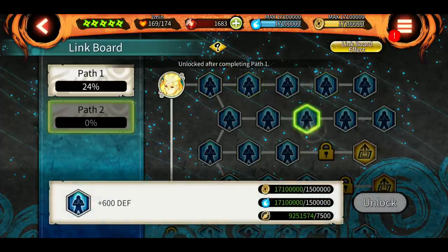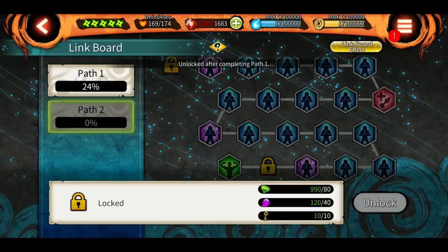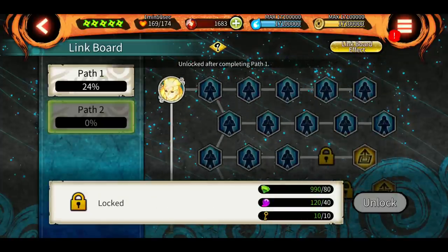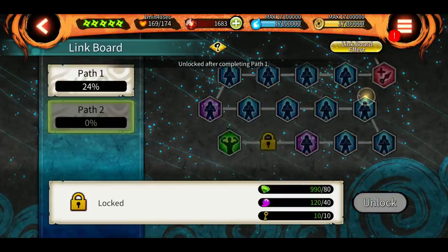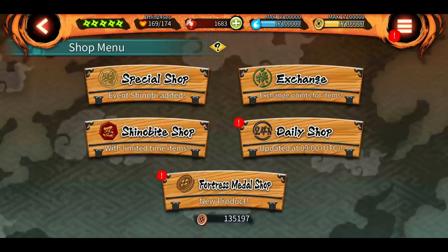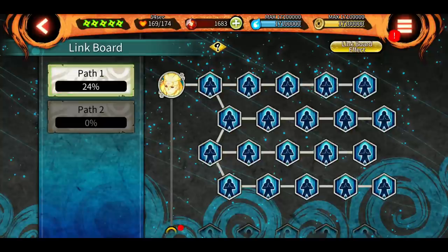Path 2 requires a total of 70 keys to fully unlock, and there is a lot of cool stuff to unlock there. But even if you get all keys from the exchange shop and Roundup, you will get a total of 90 keys, which is not enough to unlock all paths — because you need at least 130 keys total for Path 1 and Path 2 combined. They will probably release some kind of shinobi shop to purchase more keys.